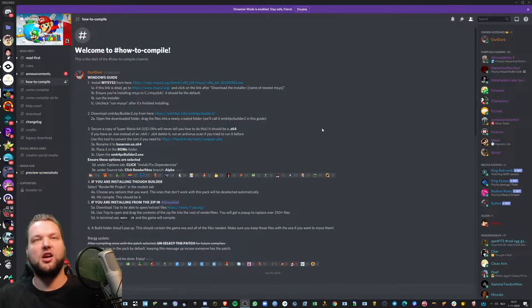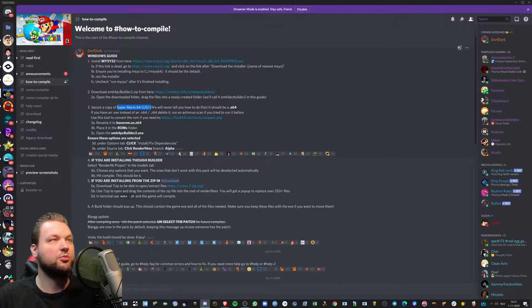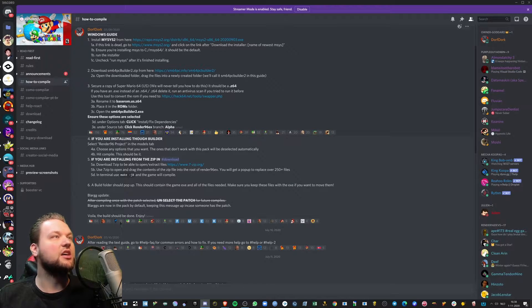Welcome to the instructions. So what you have to do is go to the Render 96 Discord server and go to the channel called 'how to compile.' In there you will find a Windows guide telling you what to do step by step — it's really easy. You have to install MSYS2 from this source, then go down and download the Super Mario 64 PC builder. You also have to get yourself a copy of Super Mario 64 — it should be a .z64 file. If you have a .n64 file, there's a conversion tool available.